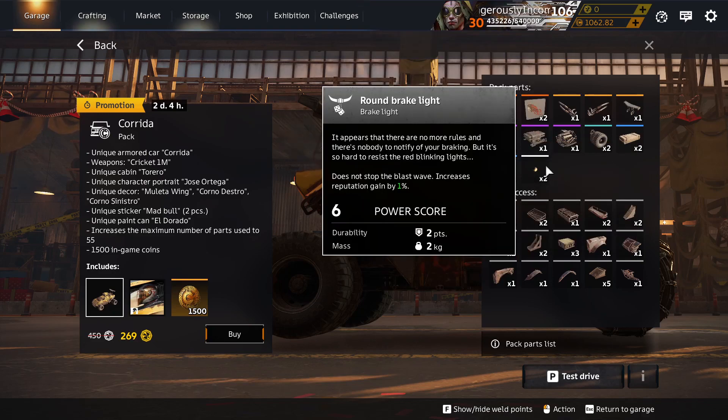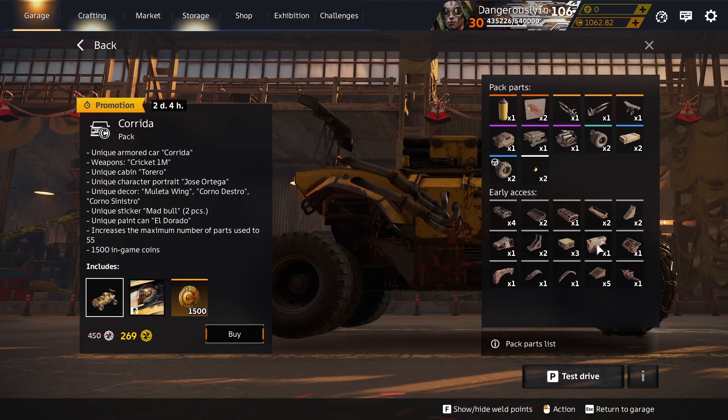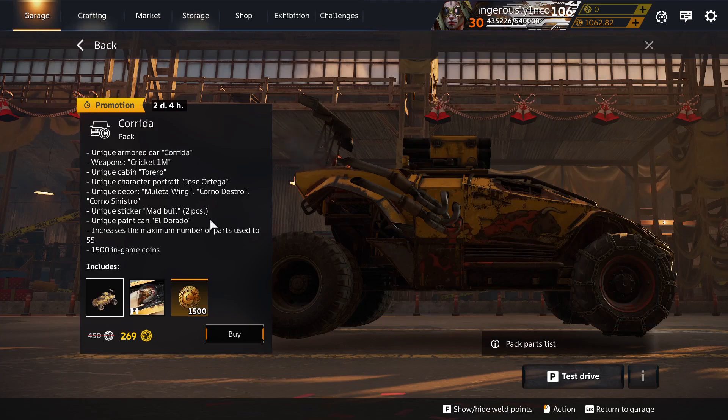Round Brake Light in the deco container. Some premium parts. Corrida's prestige items. Nothing extra over here.